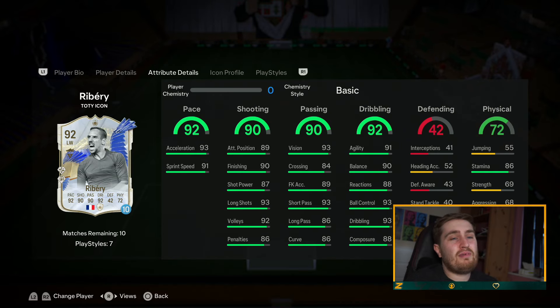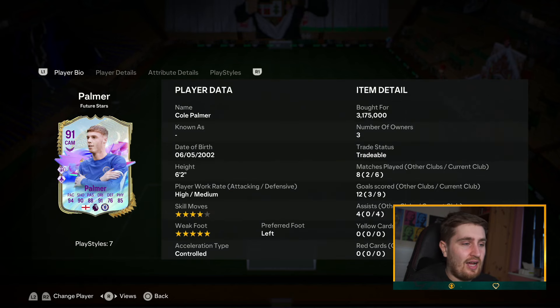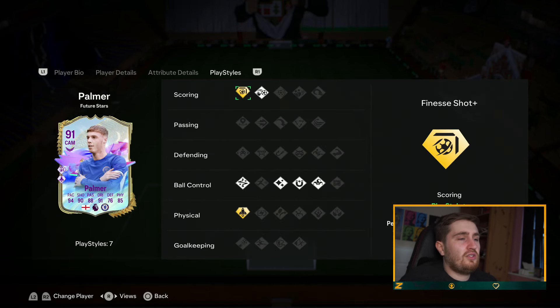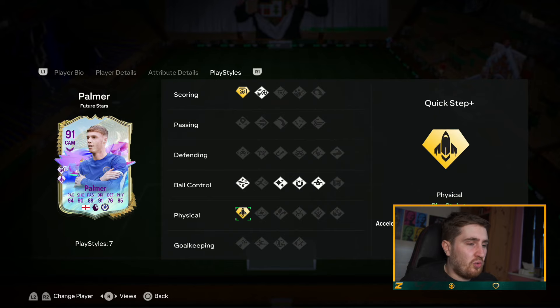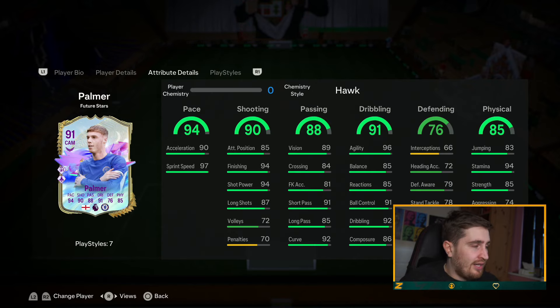Cole Palmer at 2.4 million — maybe not quite as crazy value, but he's an elite card. He's got five star weak foot, four star skills, he's got finesse, he's got quick step — two of the best playstyles again. Technical, brilliant card.